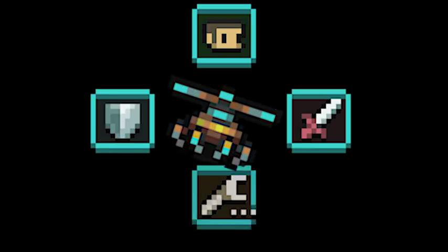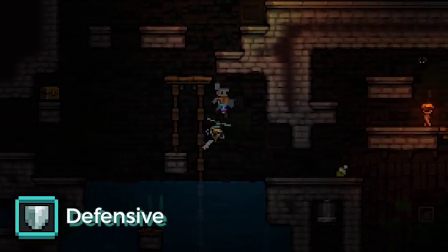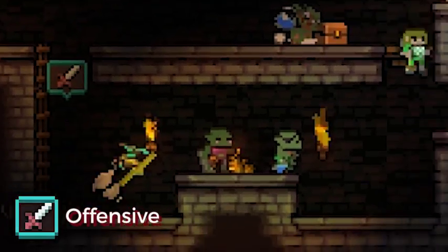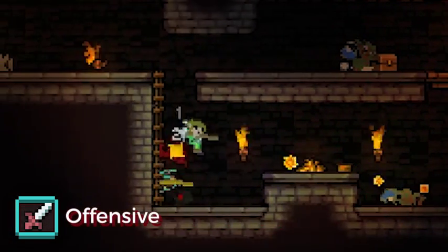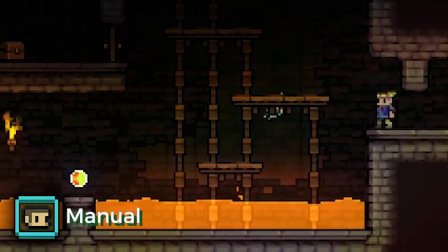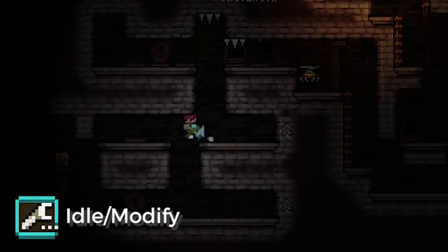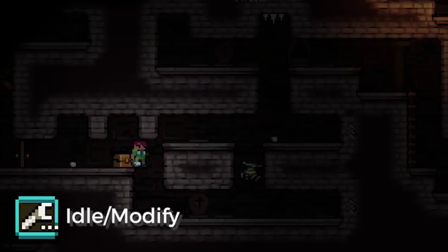The Tinkerbot has four different modes that the player can switch between at will. In Defensive mode, the Tinkerbot will only attack enemies that you're already in combat with, but won't fly off and start fights on its own. In Offensive mode, it'll attack any nearby creature regardless of whether they're aware of you or not. In Manual mode, you control the robot directly, letting you move, attack, and pick up items with it, but you lose control of your kid while doing so. And lastly, in Idle mode, the Tinkerbot enters an inactive standby state. You can use this mode to tell your Tinkerbot to wait somewhere out of the way while you go do something dangerous.